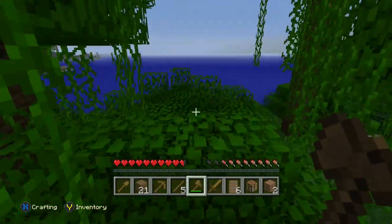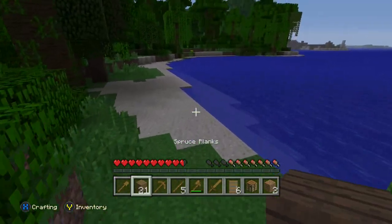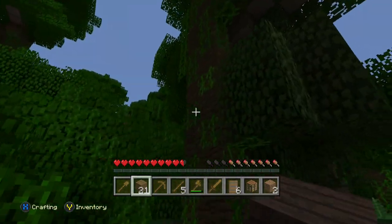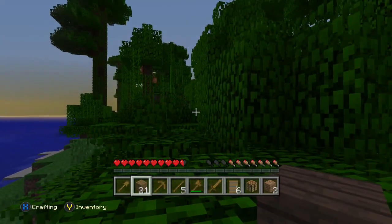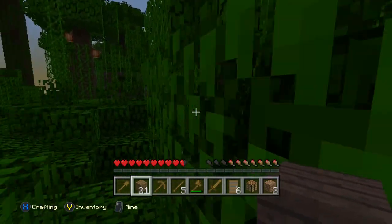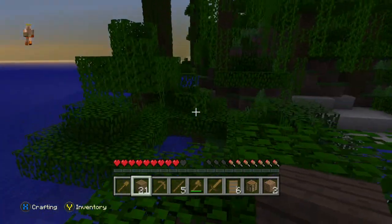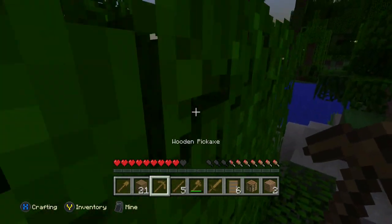It's starting to become night. Here would be a good place to build our little house. You know what, maybe we should make a treehouse. I had a treehouse in another world and I always died because I fell off of it — my friend pushed me.